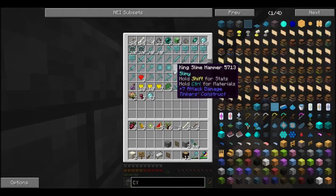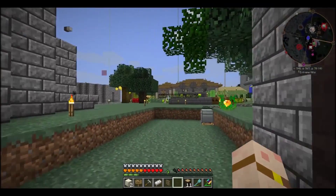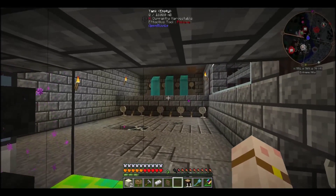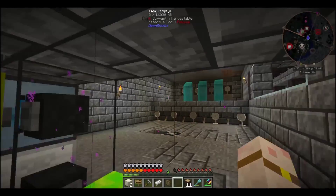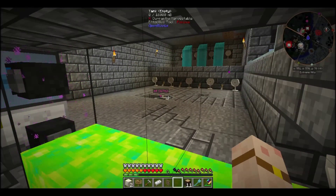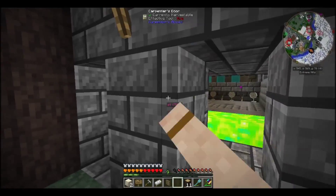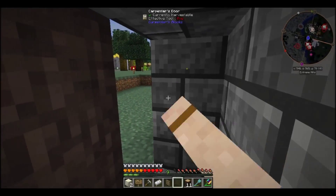I caught a King Slime in a pokeball - I need a new hammer for that! I built this room for it. In the back we've got slime liquid which fills that up, and that produces normal slimes. In the floor we've got an auto spawner which when fully charged produces the King Slime.